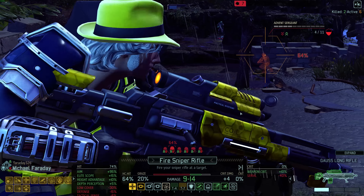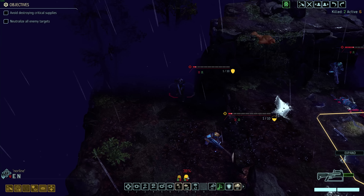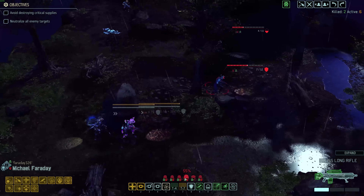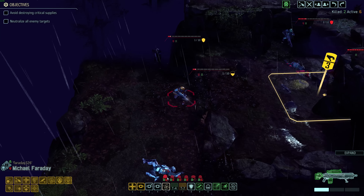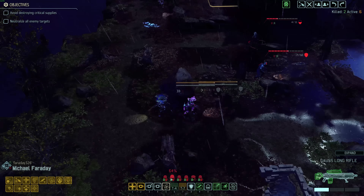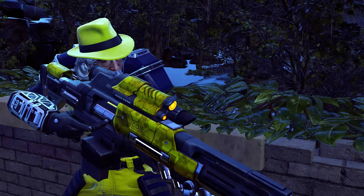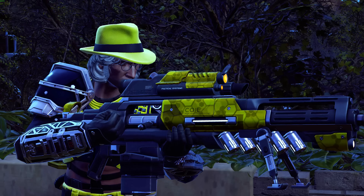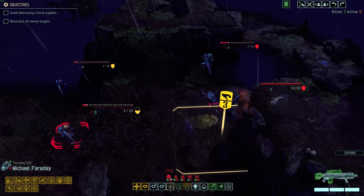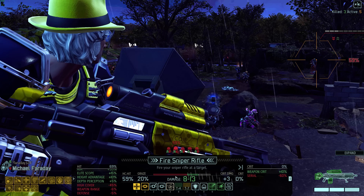Heavy rocketeer — no problem. 64 over here on the sergeant, interesting. 59 out there. We can't hit the guy way in the back, but En has a 38%. Faraday has 49% on that one. Let's maximize our odds with Faraday — 77% on the heavy rocketeer, or actually let's take a little risk and go for the 64 with 20 graze, looking at 84% total. Bam, he's down. Pop up, free reload — 59 out there.